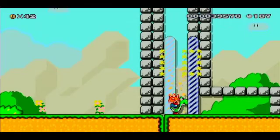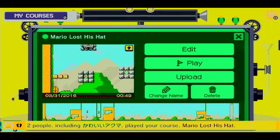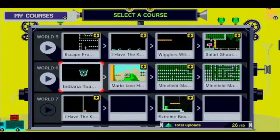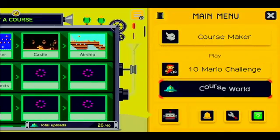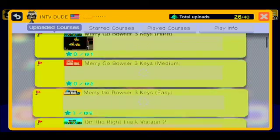This level does stump some people, but quite a few figure it out. Right there is my popular level — two more people have just played it. Now we'll play my updated Indiana Toad with comments, but I actually have to do that outside of this. Let's get out of here — we've got to go to Course World for that, because you can't have comments on in your own Course Maker. You've got to go to your Course World if you put comments in there.